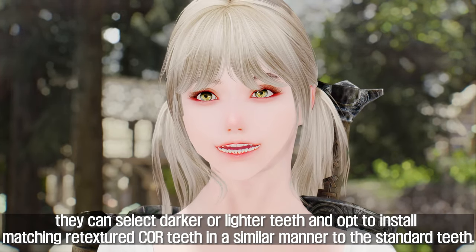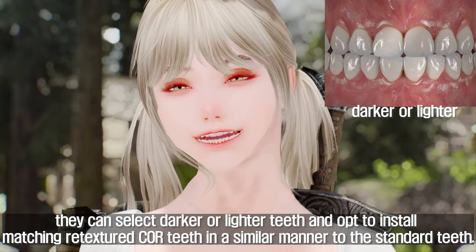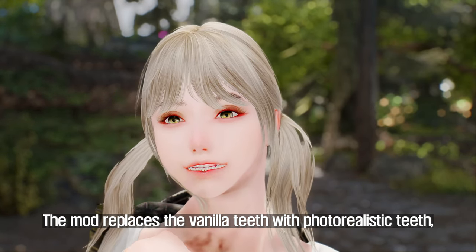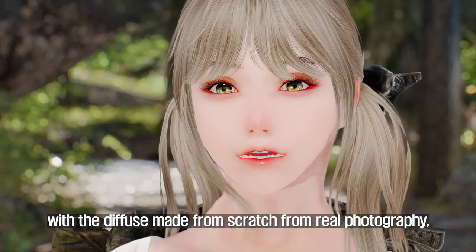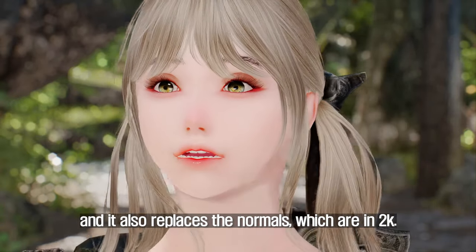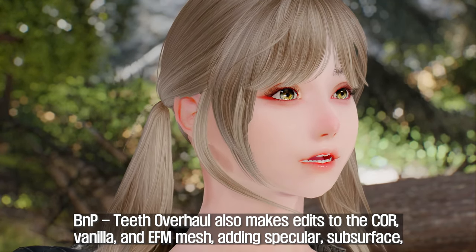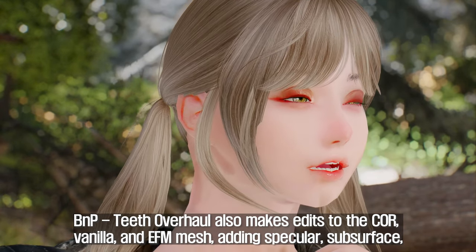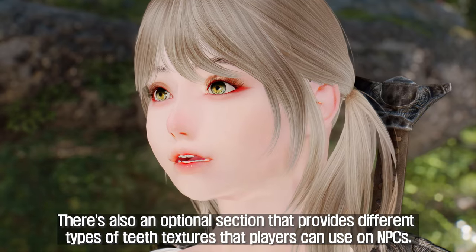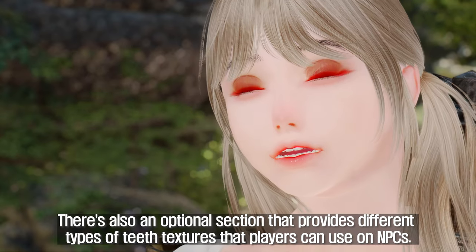During installation, players can select darker or lighter teeth and opt to install matching retextured core teeth. The mod replaces the vanilla teeth with photorealistic teeth, with the diffuse made from scratch from real photography, and also replaces the normals, which are in 2K. BNP Teeth Overhaul also makes edits to the core, vanilla, and EFM mesh, adding specular, subsurface, and cubemap to give the teeth a realistic shine. There's also an optional section that provides different types of teeth textures that players can use on NPCs.